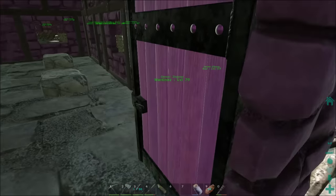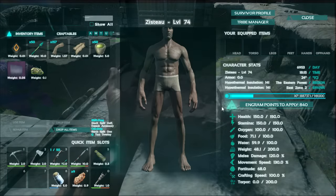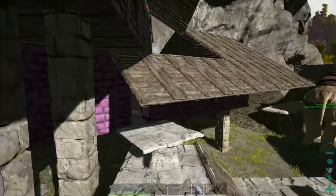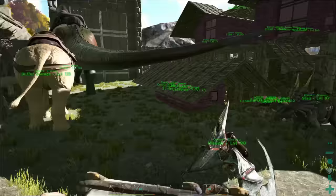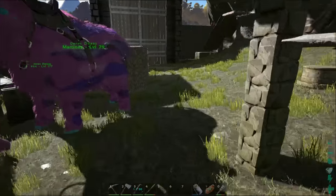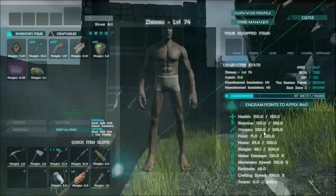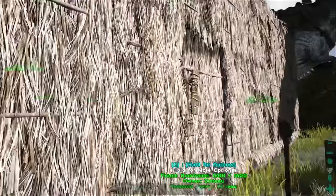The goal for today is we want scuba gear. I am very close to level 75. When I hit level 75, we can research scuba gear. That is going to allow us to harvest stuff like oil and pearls and explore the depths of the ocean so much better. We'll be able to stay underwater for 75 minutes. I haven't put any points into oxygen so far, and finally that's going to pay off.